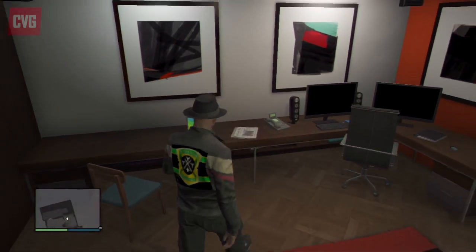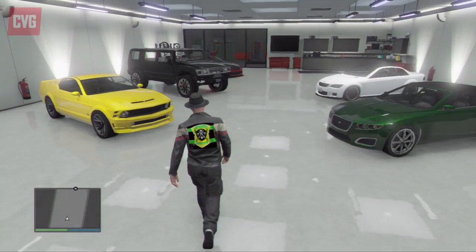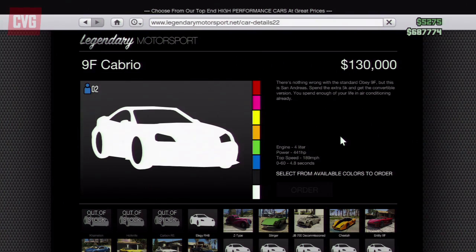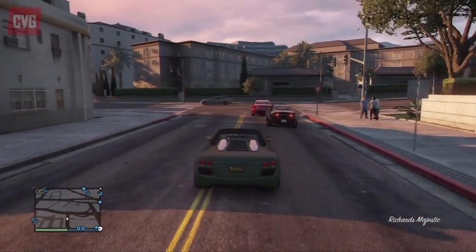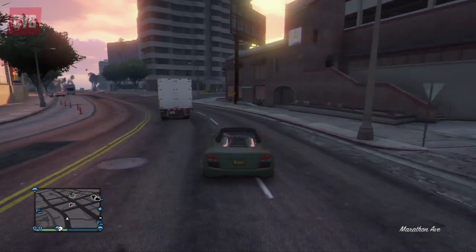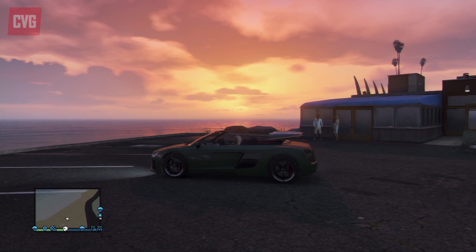For cars, the car I'm recommending is from the Legendary Motorsport website — it's the Obey 9F Cabrio for 130,000. This one is based on the Audi R8 Spider. It's quite reasonably priced compared to some other sports cars, some of which are over half a million on their own, but it still has really high top speed and acceleration.